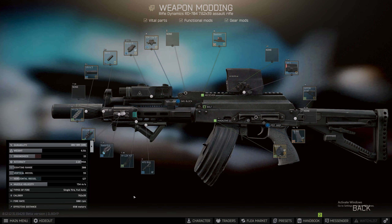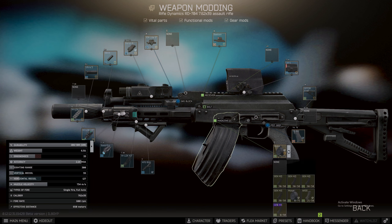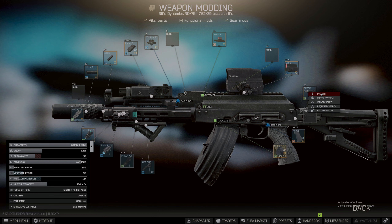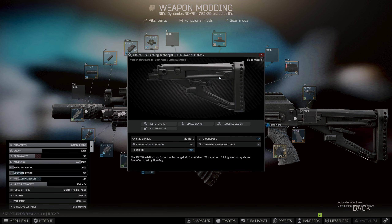Anyway, let's get on with the build. Horizontal recoil is at 127, vertical recoil is down to 55. Ergonomics with the drum mag in is 33 — if I take the drum mag out and put on a regular mag we'll have 57 ergonomics. I want the drum mag on because I've got a lot of good rounds in it — BP and then T45 below, so I can pierce the armor and then do some real damage.